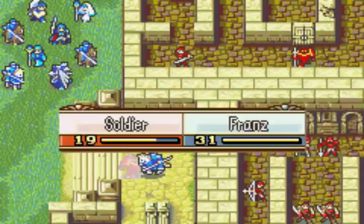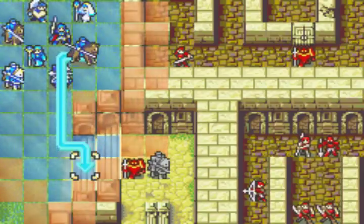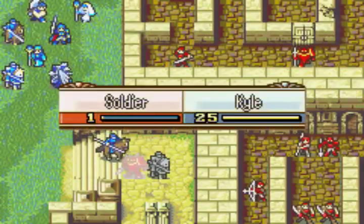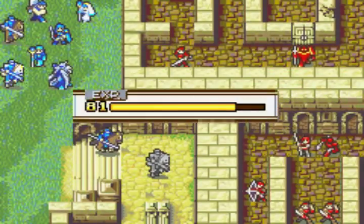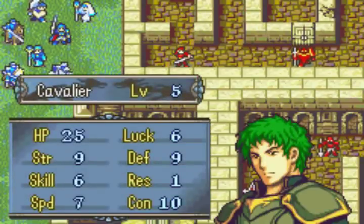Chapter 9 is a Seize Map. From now on we're playing Ephraim's route, which means the main lord is now Ephraim and we have to get him to the throne instead of Eirika. This is pretty nice because Ephraim is a lot less frail and a lot stronger, so that will be easier.